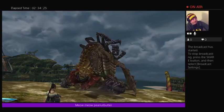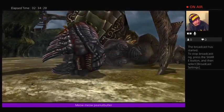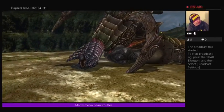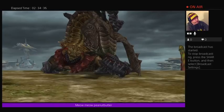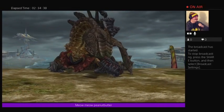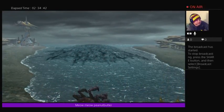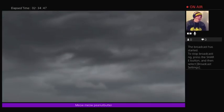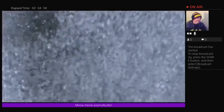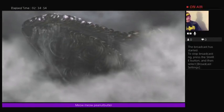And that's how you defeat the Sinspawn, the first part. As you know, it comes back, so that part's easy. Just make sure you have a Tier 2 spell and save your overdrives for the second time you fight it.